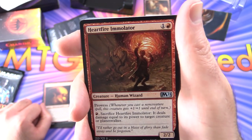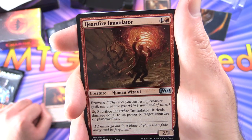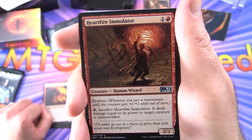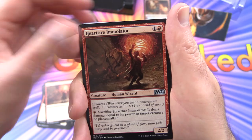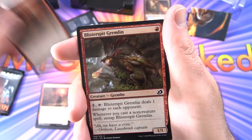Heartfire Immolator - creature human wizard, 2/2 for two with prowess. So whenever you cast a non-creature spell, this creature gets plus one plus one until end of turn. Pyrored: sack it, it deals damage equal to its power to target creature or planeswalker. Getting in some damage there. Three of those.